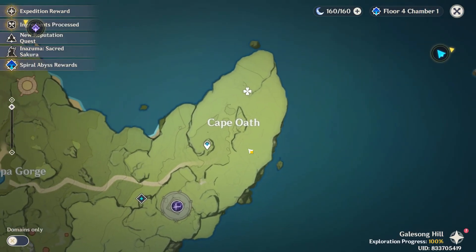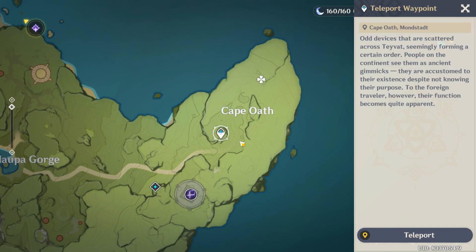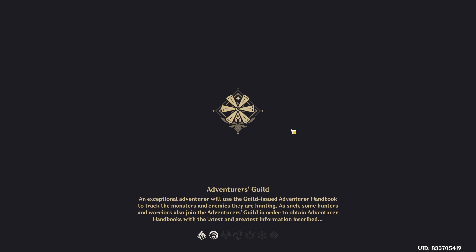I will show you what a teleport waypoint is. This symbol here is a teleport waypoint. To unlock it, all you have to do is go near the teleport waypoint and pray at the Statue of the Seven for that nation. As you do that, the teleport waypoint will be unlocked and you can teleport there freely.